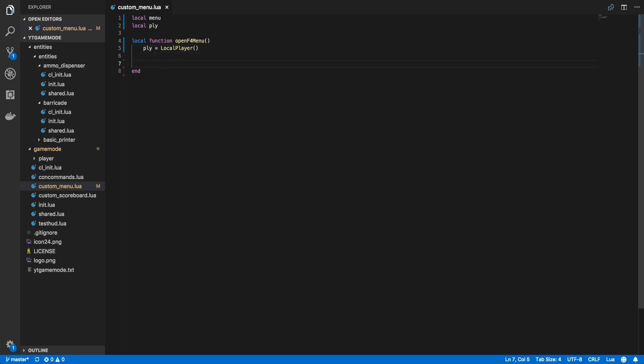After that we want an if statement checking IsValid(menu). If this menu is valid — in other words, if it has already been created and there is a value in it — then all we want to do is call menu:Show(). Else, if this menu isn't valid, then we want to create it: menu = vgui.Create. What we want to create is a custom panel that we'll make in a bit, which I'm going to be calling F4Menu. This isn't created yet but we will be creating that shortly.